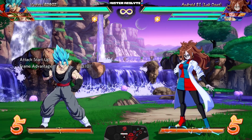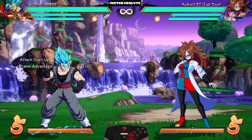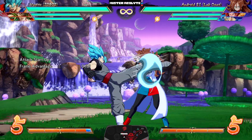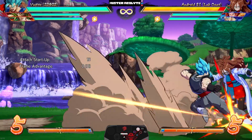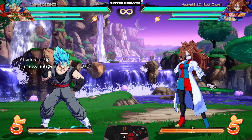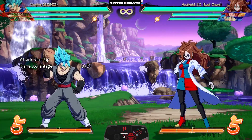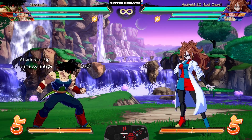Vegito — a character who needs no introduction and has easily become one of the most infamous characters in this game — got a lot of changes. First, his 2L is now an actual low — you have to block this move low now. His jumping heavy attack can now be jump cancelled. They buffed his Barrier — you can now do the follow-up attack even if the opponent doesn't swing into it.